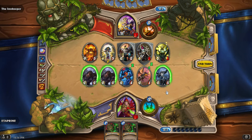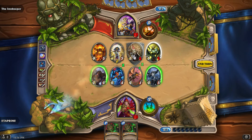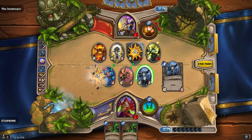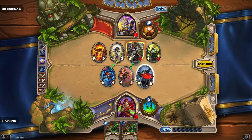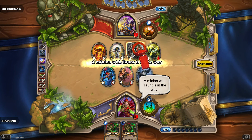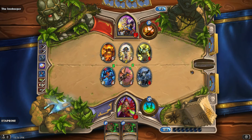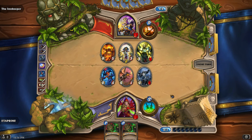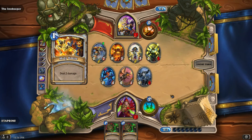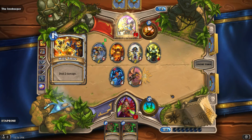So what do we got here? Nothing really good. Take him out — take a couple points off of this one. A minion with taunt is in the way. Just kill me already — I don't want to live anymore.